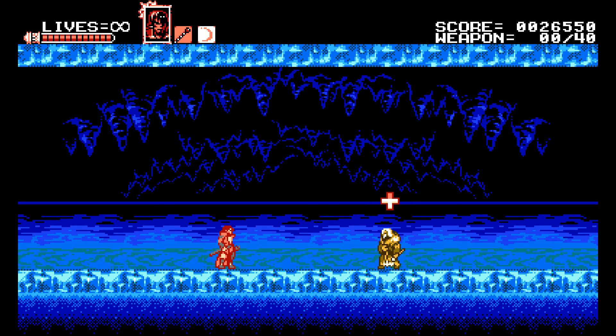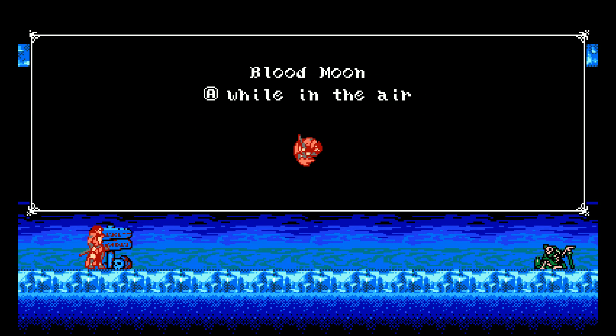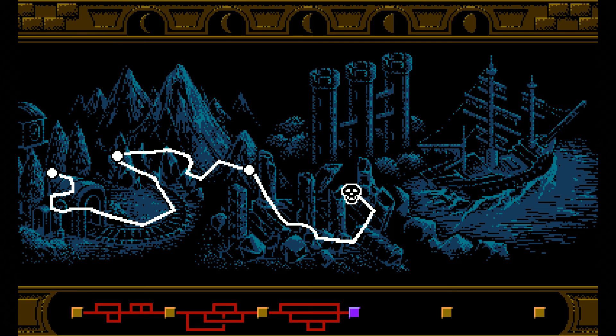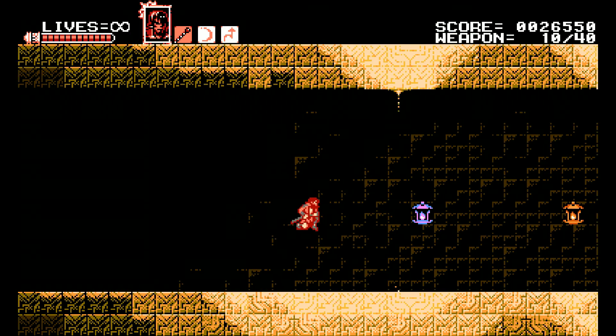And again, because we defeated the boss we get another ally, but we don't need this one — we want the ability we get. And this ability is Blood Moon — we can now double jump, and still do this attack. So there's only three allies, so we're gonna have to save the next one. But the ability you get for killing the last ally isn't really that good — it's a little dash, which isn't that good. So this is the perfect combo here.